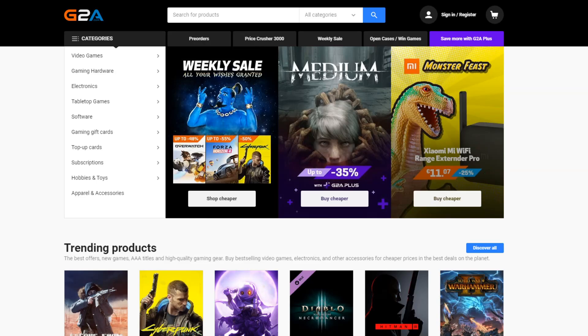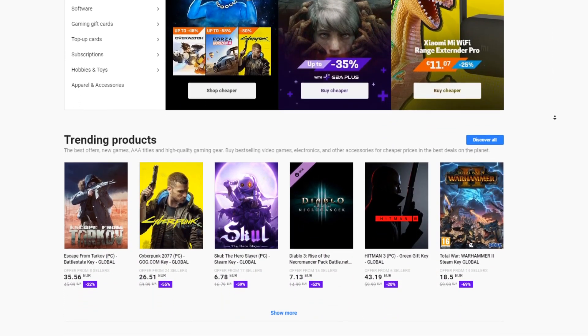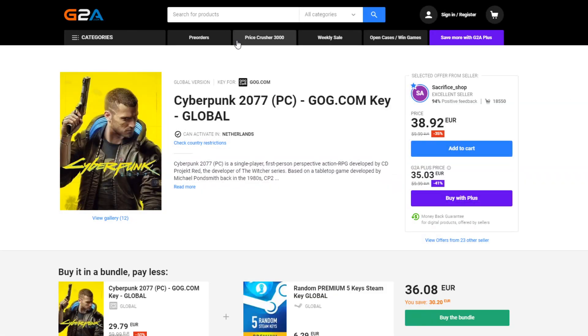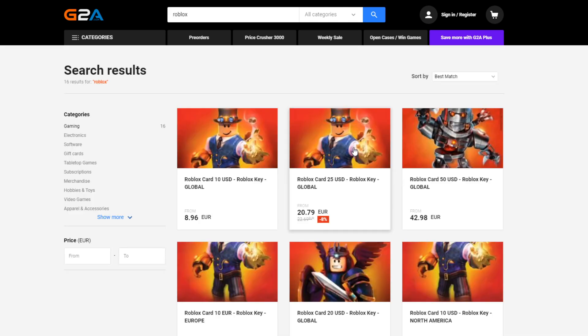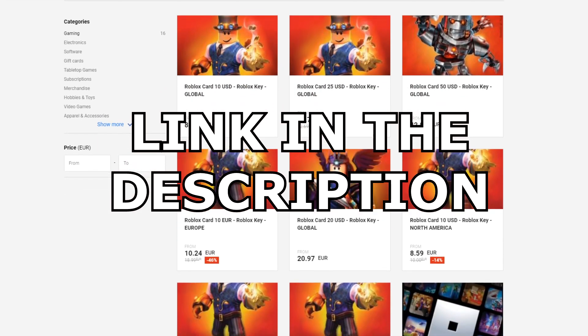Today's sponsor is G2A. G2A is a website where you can get games, game accessories, and more for a lower price than anywhere else. Even games like Cyberpunk or Hitman 3 are much cheaper — going from 60 euros to only 38. Even Robux gift cards are cheaper on G2A. Check out the link in the description below.